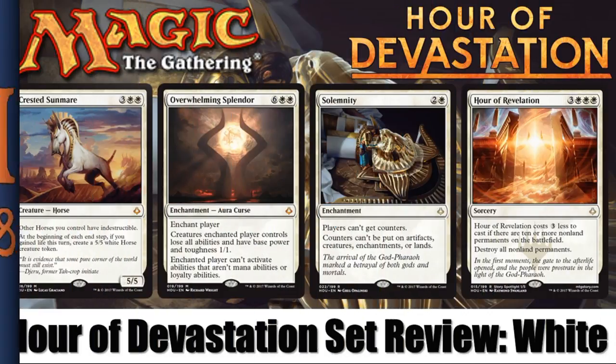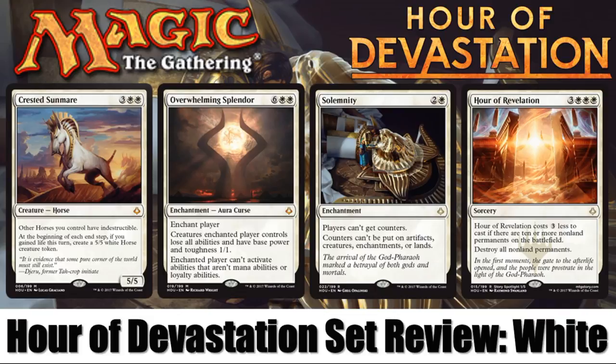Hey there, it's John from Heroes and Legends, and welcome to part one of our five-part Hour of Devastation full set review. Today we're going to look at all of the white cards. We're also going to see a few of the artifacts, a few of the multicolored cards, and a couple non-basic lands.